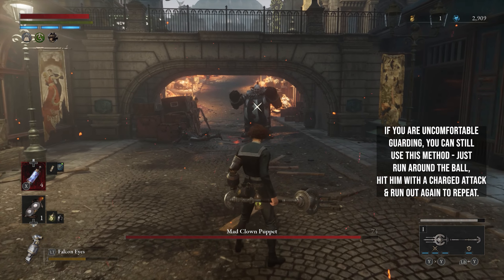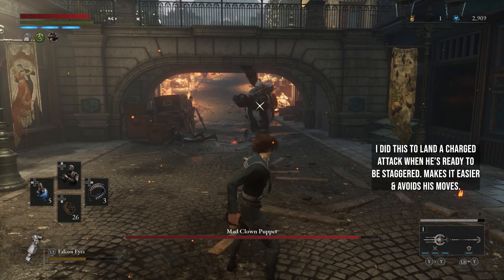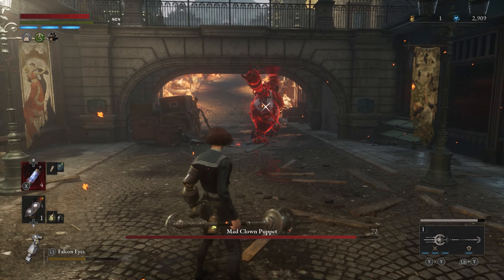You need to press the guard button as soon as you see the ball getting close to you. If you are uncomfortable guarding, you can still use this method. Just run around the ball, hit him with a charged attack and run out again to repeat.